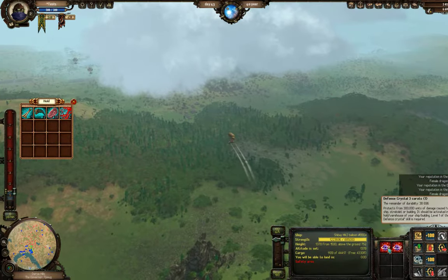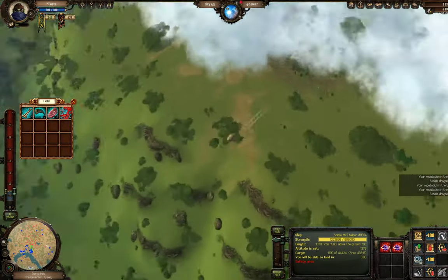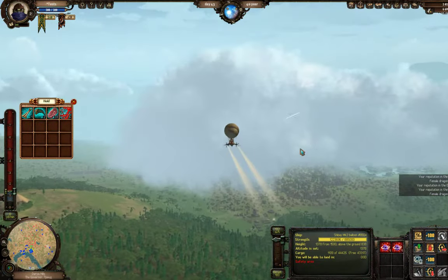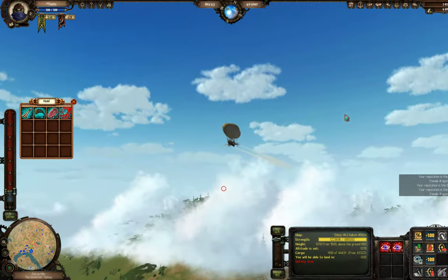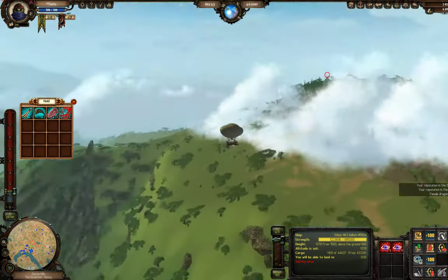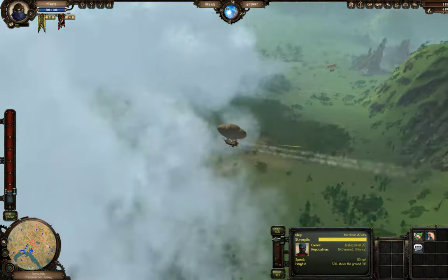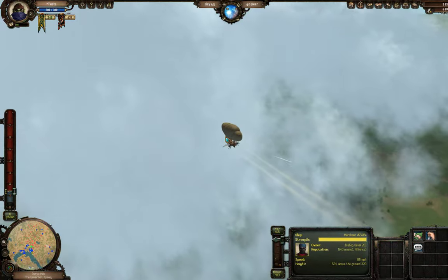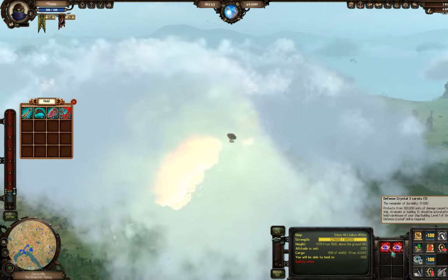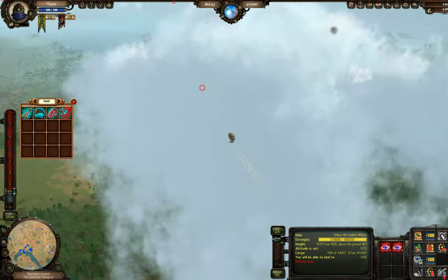My first defense crystal is down to 38,000 durability — I'm about to lose it, but thankfully I bought two. As we approach the city you're going to see fire coming from the city. The city can friendly-fire you, so if you see a gun between you and a dragon try to steer clear — the city doesn't know better, it'll just shoot right through you.